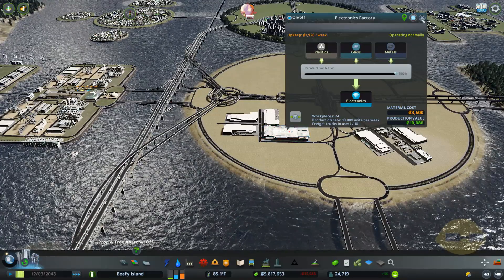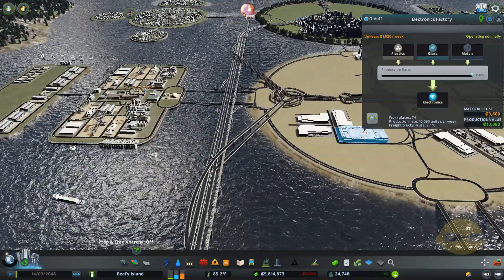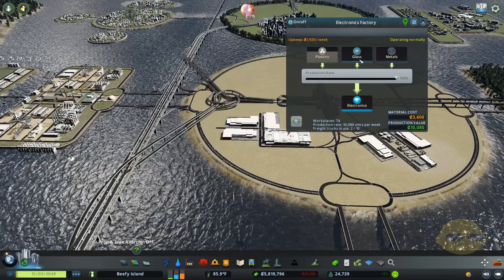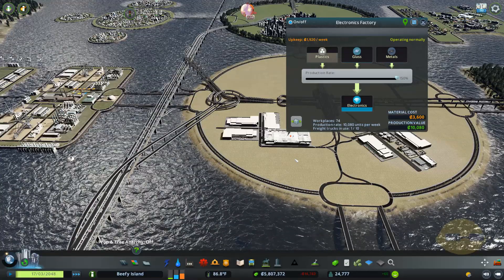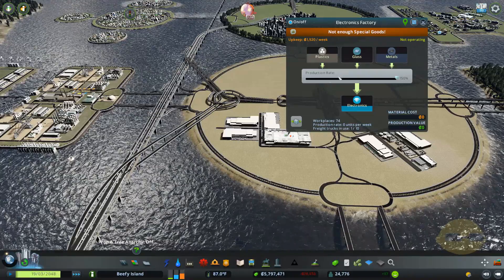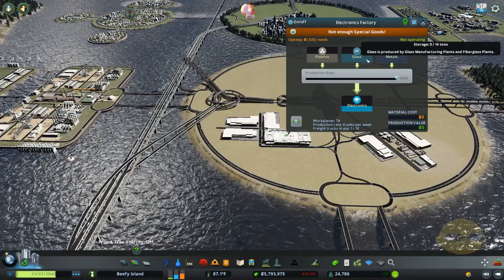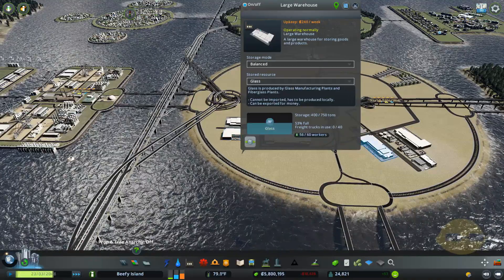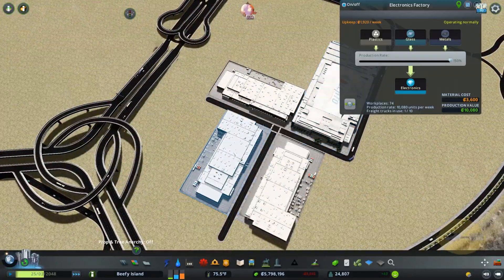So here's the issue. We have our oil industry over here and our ore industry over here. This is our electronics factory. The electronics factory requires plastic, glass, and metals to produce electronics — unique goods that get shipped out. And in order to help the supply chain, a lot of times you'll try to put warehouses a little bit closer to hopefully supply these factories. But you'll notice it still runs out, and you'll be sitting here thinking: I've got a metals warehouse right here, a glass warehouse right here, plastics right here — why is it not delivering from right here to right here?